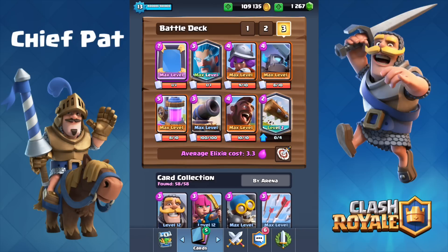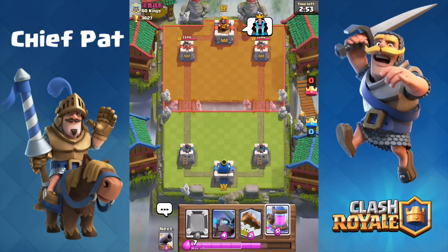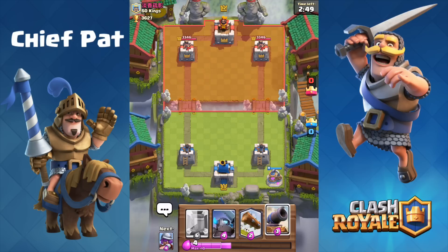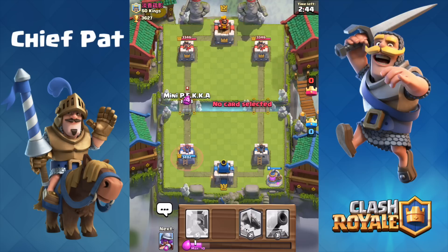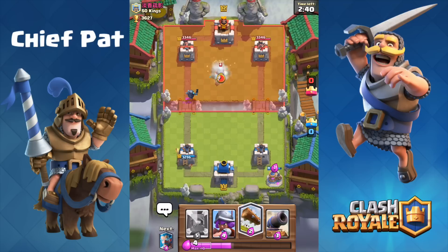Hey guys, what's up? Chief Pat here, and today bringing you guys a brand new Clash Royale video. Today we're gonna be trying out a new deck on my main account using the log, and since my log is only level 2, I thought the only way to make it fair would be to bring Amir along. Hopefully we can get some double log action going on. I'm gonna try to save up elixir with my elixir pump and then go for a mini PEKKA or hog rider double log push.